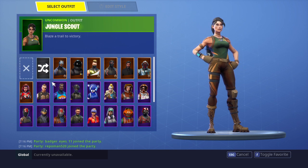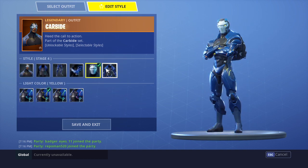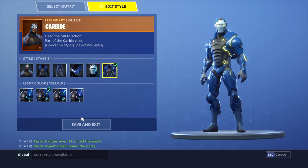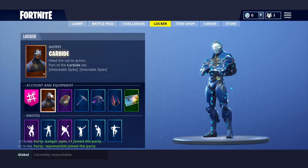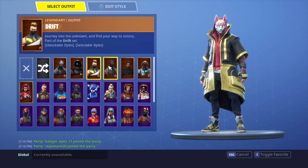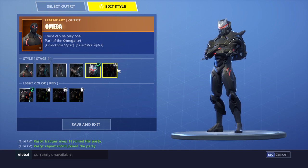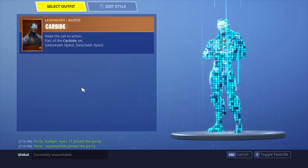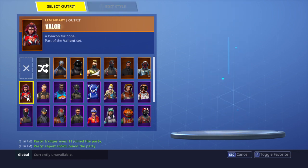What the heck is that? Okay, but starting off, I got Carbide — I have the Max Stage — so I'm just gonna save that. And I have Dark Voyager, Drift, I have almost full stage Omega, I just need to get there, I need to get level 80.